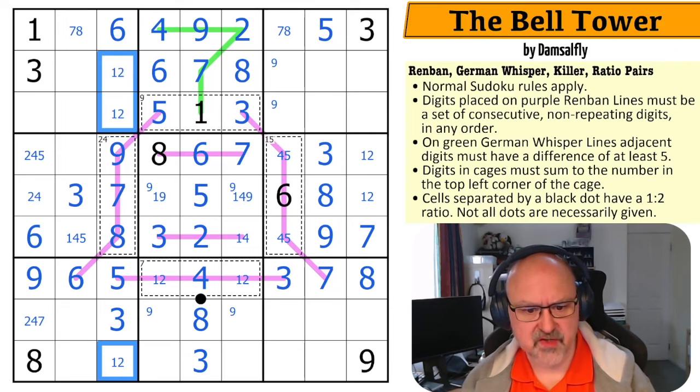There's now a triple in this column — with one, two, three, four, five, six, seven, eight, nine accounted for, these are one, two, and four. But there's no one up there, so this is your one. This is a two, four pair.